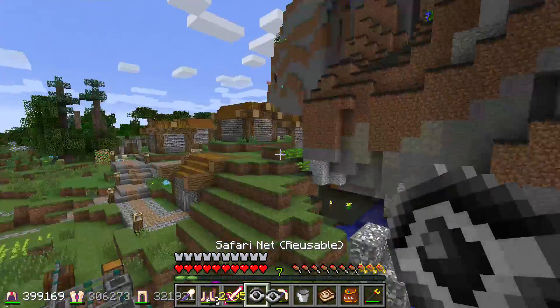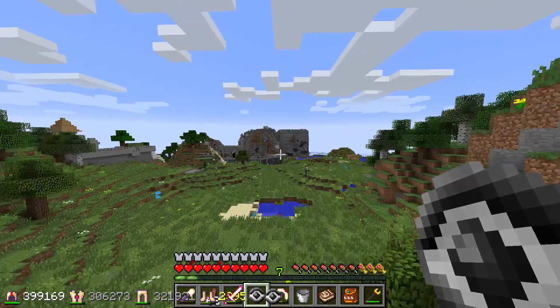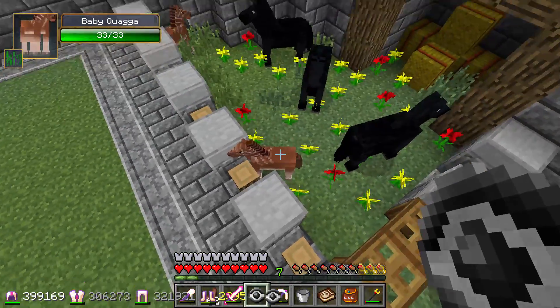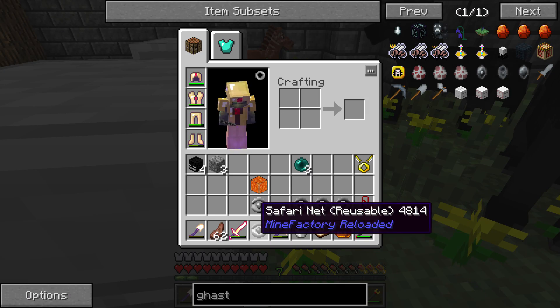I'm going to stare at a bunch of endermen until they all spawn on me. That should be all the ones I aggro'd gone — let's collect the spoils. Eight ender pearls and a lot of XP. It sounds like there's still one aggro'd — about 13 ender pearls even better. Now I'm just going to run around and grab some of these ender lilies. I'm going to put a bunch of them really close together so next time I know where they are. Got what we need. Back to the village — that's a pretty good number of safari nets.